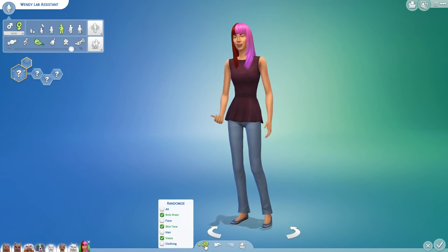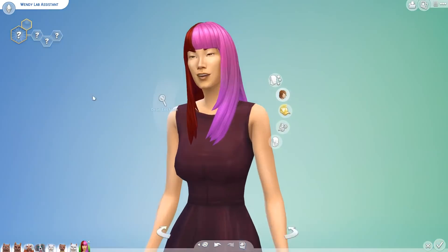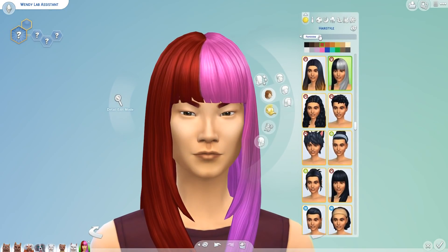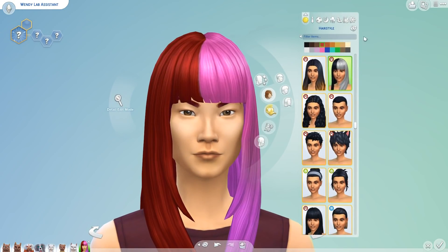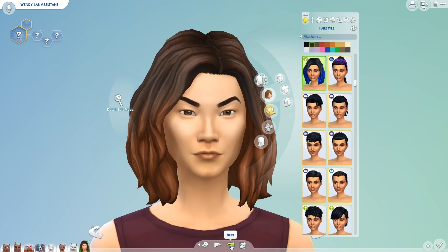For this one, we are just going to be randomizing body shape, skin tone, and voice six times. And now we're going to come up here and change her hair to any kind of hairstyle eight times. Oh my gosh, Wendy, that looks really nice!